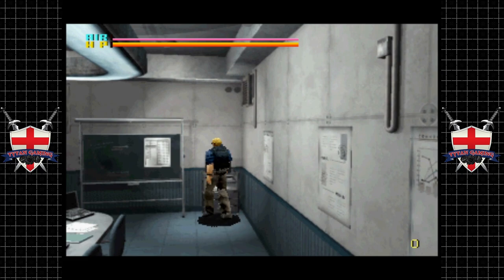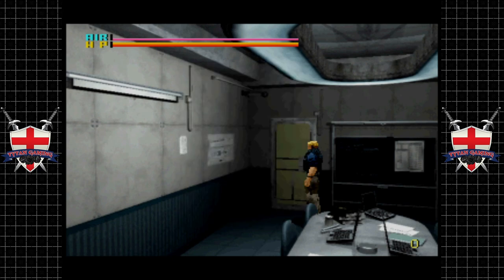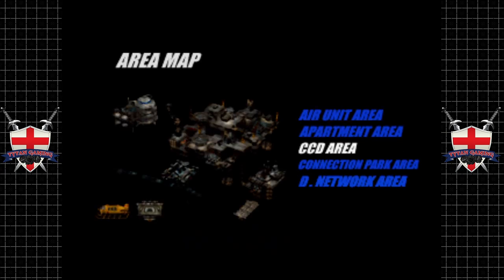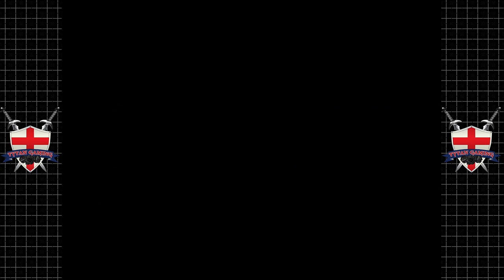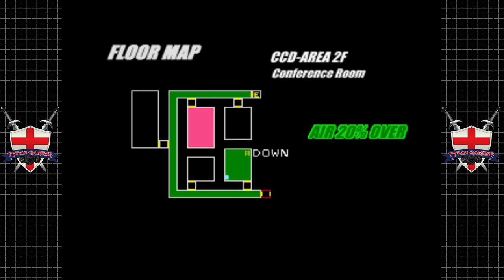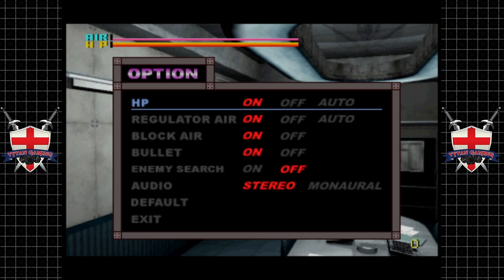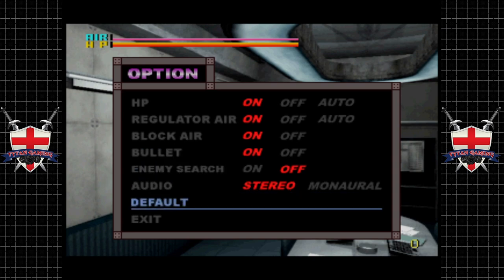I tried all sorts of settings and just couldn't get it to work properly. If we push start, we have weapons. We do have a map. There are options here — bullet, enemy search. I'm sure we'll find out what those mean.